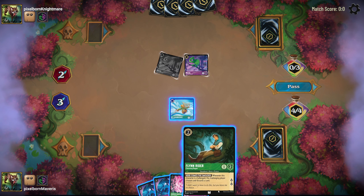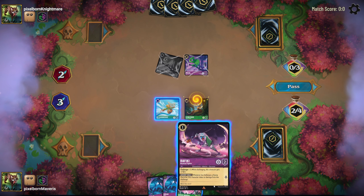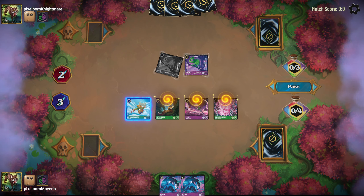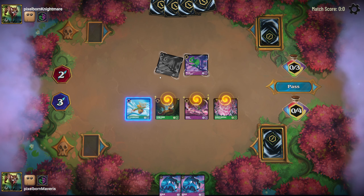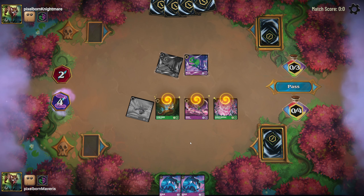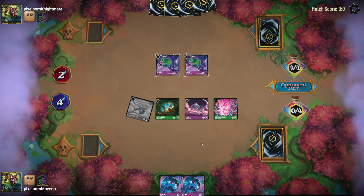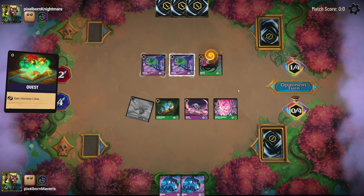We'll ink the Sharnabog's and get up to 4 resources. We can play Flynn Rider, Rafiki, and the Cursed Merfolk. I can't attack this character because he has Evasive, and only characters with Evasive can attack Evasive characters. So I will just quest with him for one — not really worried about him getting attacked. He's inking Madam Mim, so he may be playing a Bounce deck as well. This looks like a mirror match to me.